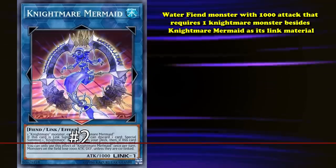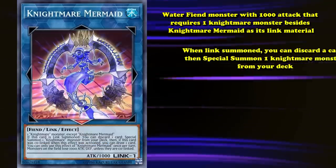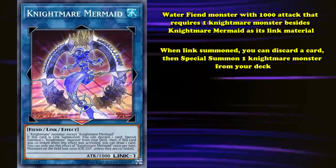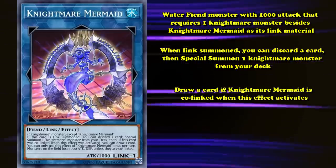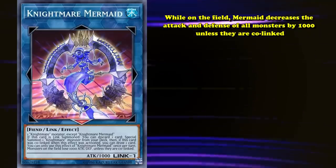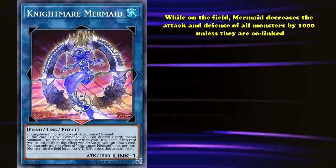And speaking of which, taking the number 2 spot on this list we have Orcust Harp Horror — wait, Ningirsu the World Chalice Warrior — actually, Nightmare Mermaid. This is a Water Fiend monster with 1000 attack that requires one Orcust monster besides Nightmare Mermaid as a Link material. When Link summoned, you can discard a card to special summon one Orcust monster from your deck. You can also draw a card if Nightmare Mermaid is co-linked when this effect activates. While on the field, Mermaid decreases the attack and defense of all monsters by 1000 points unless they are co-linked.